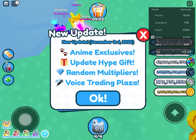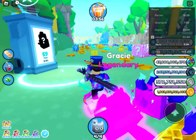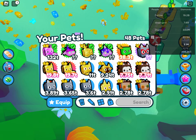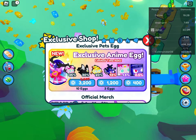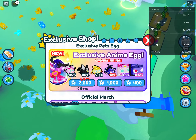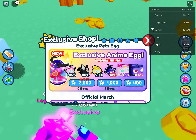We're going to unbox one. We got the update hype gift. We got a voice training plaza, which seems pretty cool. So why don't we check this out? Whoa, so what we have here — we got a man. These look sick.